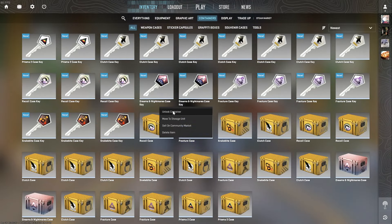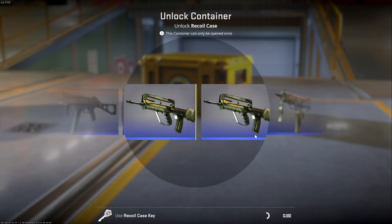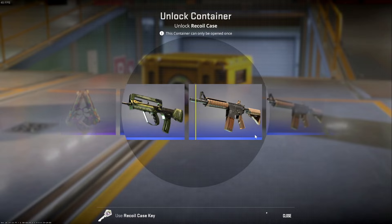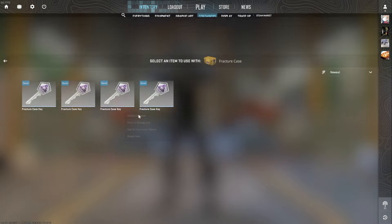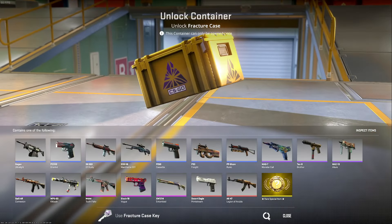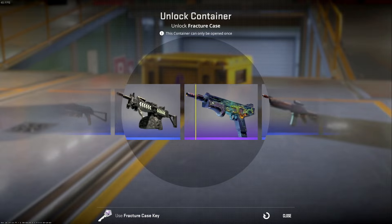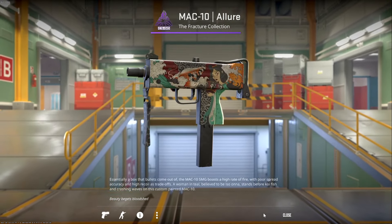We got the P2000 Urban Hazard. Next we have another Recoil case. It's like gambling in a casino right now. We got the M4A4 Poly Mag. Next we have a Fracture case — what shall we get? And we got the MAC-10 Allure.